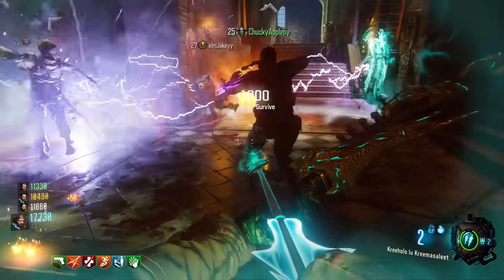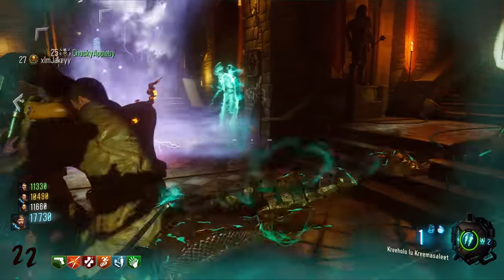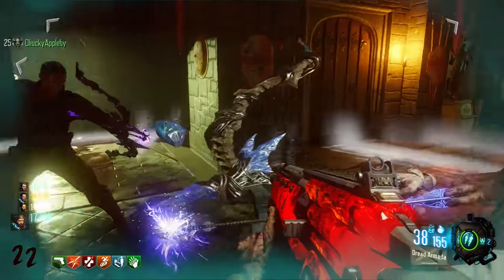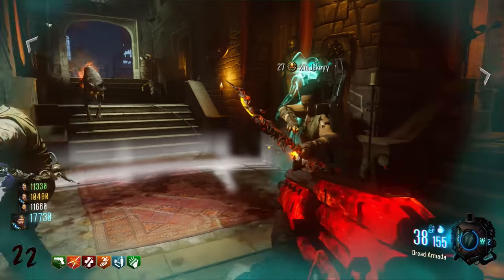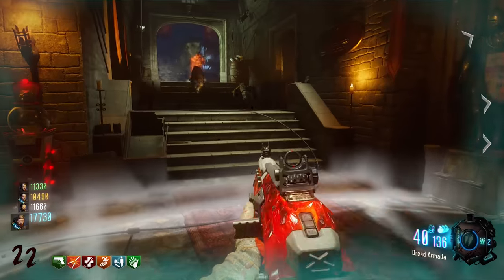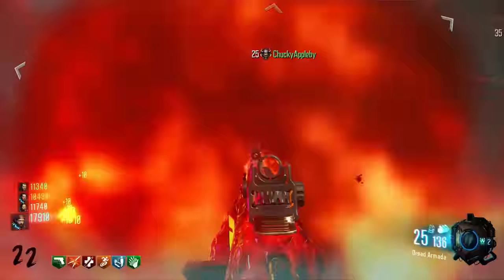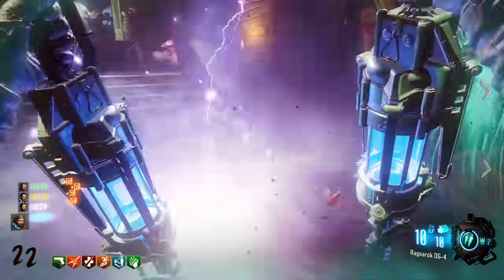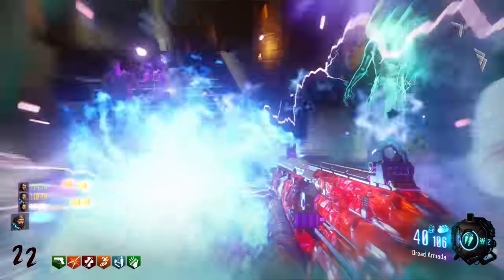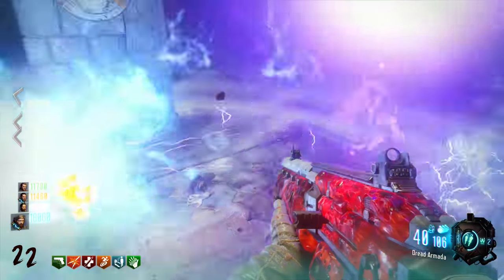The wonder weapons couldn't get any better — having four elemental variations of the bows was absolutely mind-blowing. From a technical standpoint, Der Eisendrache was a masterpiece. It delivered incredible Easter egg objectives which were obscure and very fun to complete. Every time you jump in, the map, the weapons, the zombies and the surroundings are all rich in narrative. Stuff like the wolf king, the many different ciphers littered around the map, the fact that over five years later the Moon storyline tied in — hardcore zombie players who've played since the early days were absolutely blown away. This map will go down as one of the greatest maps ever created, if not the best zombies map ever created.